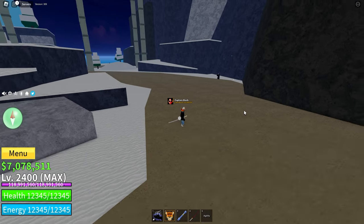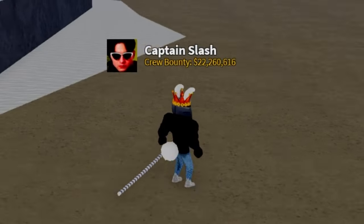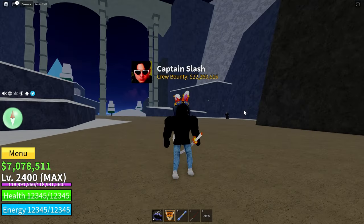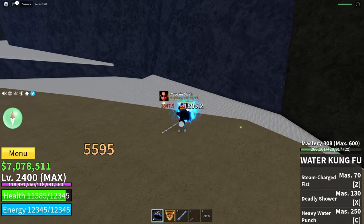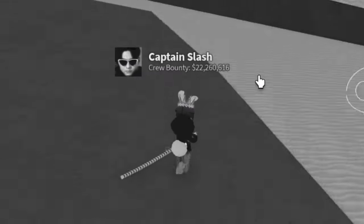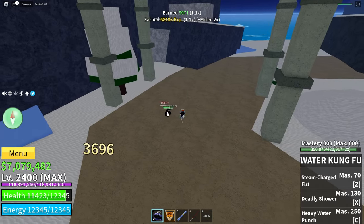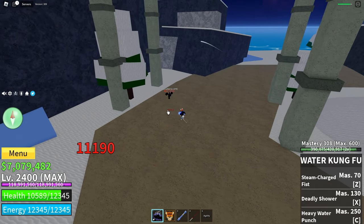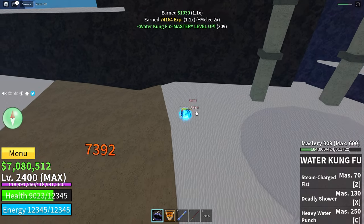All you need to do is defeat these NPCs on the ground. But we have one problem: from the ice admiral, we have a 5% drop chance. But from these guys, the drop chance is very low — I can't find any information about the exact value, but I think maybe it's around 1% or something like that. So I recommend getting this key while you're grinding your level in this location.